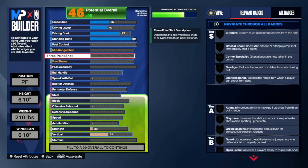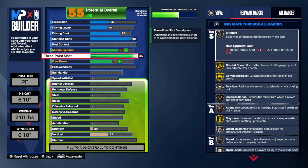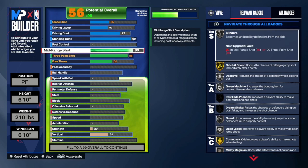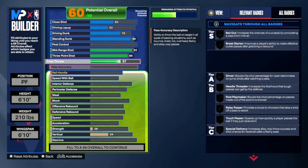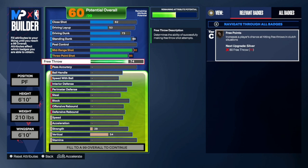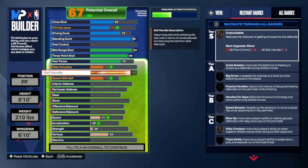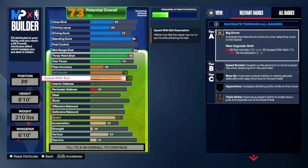For our three-point shot we're going to go with 85 — that's all you really need, 85 is really good in this game. Put our mid-range all the way up to a 92 so you get that half-court, half-everything. You can adjust this build how you want, but this is just how I do it personally to save room for other stuff. Put our free throw up to a 74 so you can knock something down.